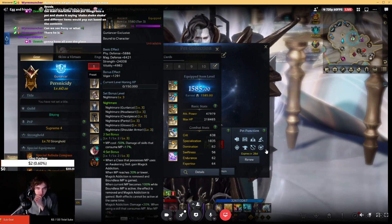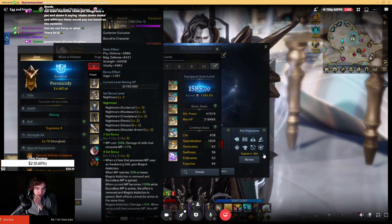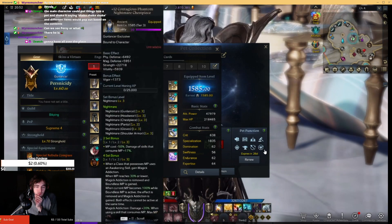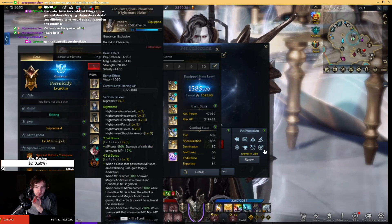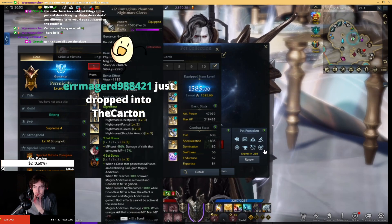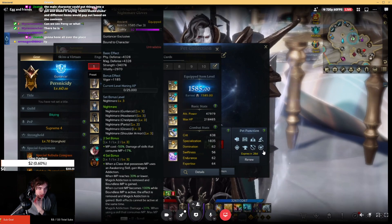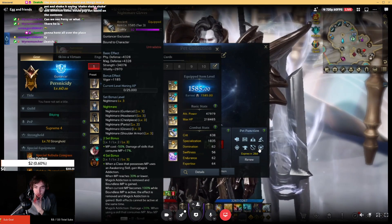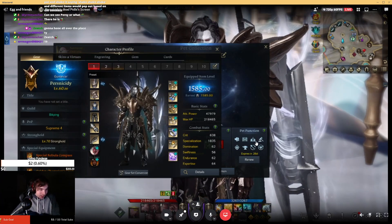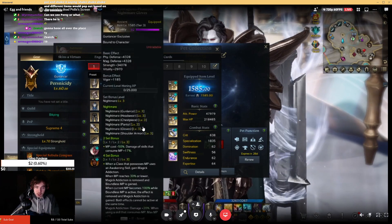I have not acquired enough con mats, partially due to a mistake and partially due to missing a week. However, if I get my econ pieces to plus 16, and then we see what happens — you're getting everything to 16 first and then going from there. I really don't know how many times I'm honing these pieces — until you're 1600.